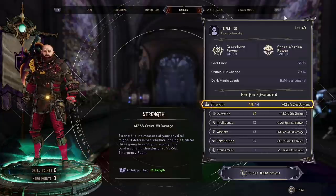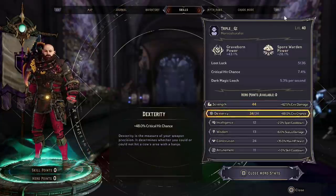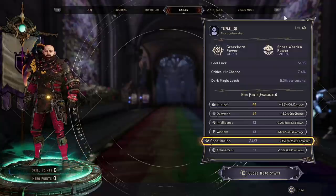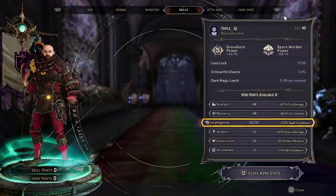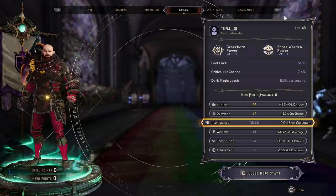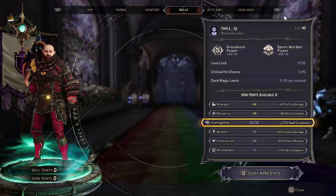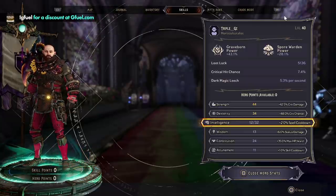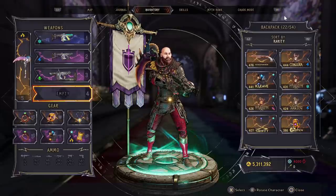In terms of hero stats, I'd definitely recommend crit damage and crit chance. I went into HP and Ward, but you could go into spell cooldown instead — that will allow you to get more hydras back onto the field if needed, though we really didn't lack damage at this point.